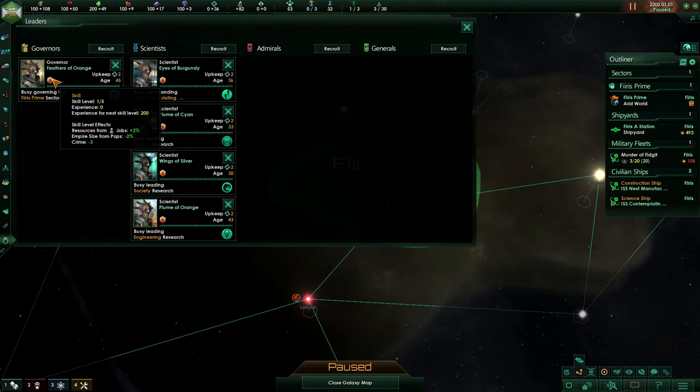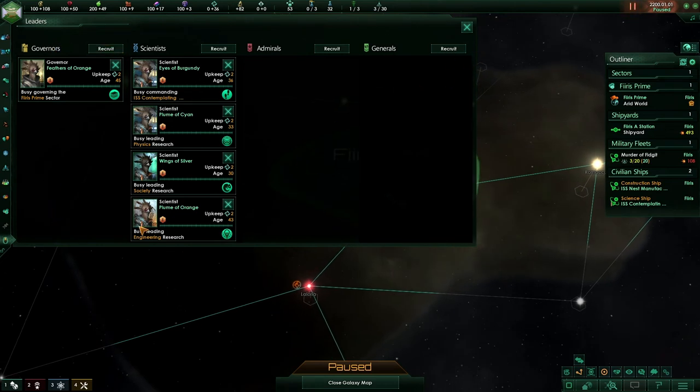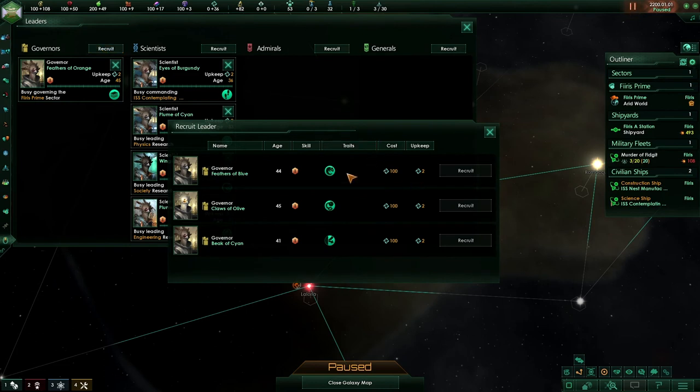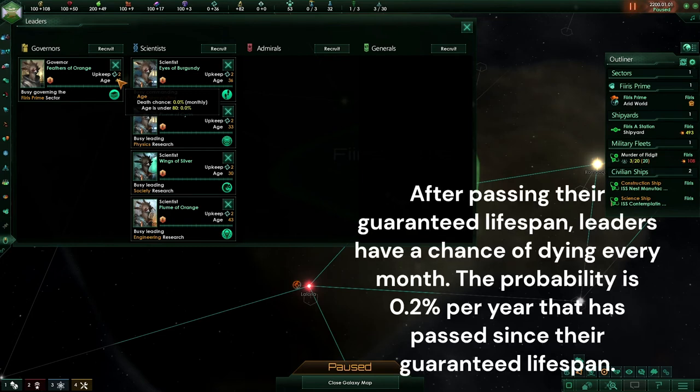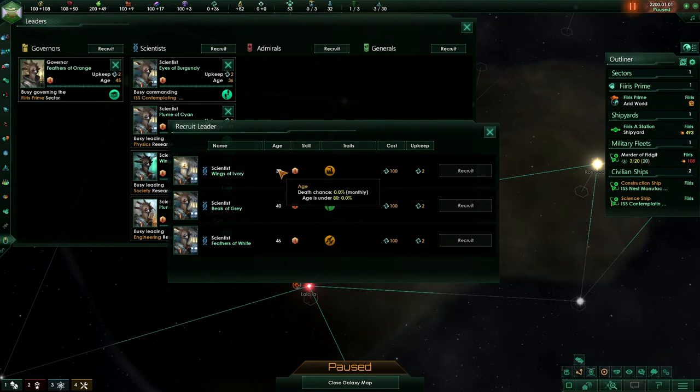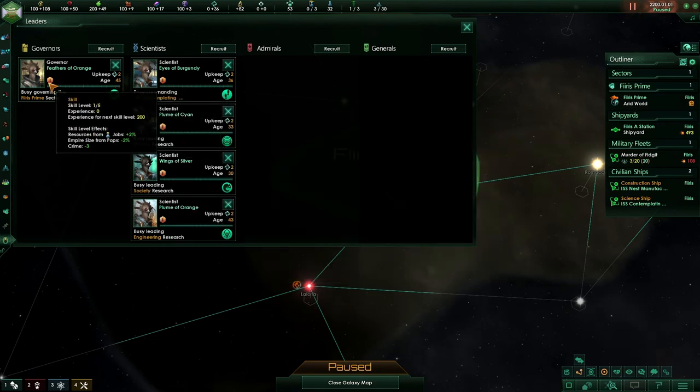Each leader has an age, skill, trait, a base cost to recruit them within unity, as well as a unity upkeep cost. The age is something to keep under control — leaders will start dying at a mean age of 80. As soon as a leader reaches 80, they have a percent chance to die that will increase monthly. So generally speaking, go for leaders that are younger — a 37-year-old will take longer to reach 80 than a 46-year-old, meaning their skill level has a longer chance to rank up and you will receive those skill benefits for slightly longer, which can be beneficial.